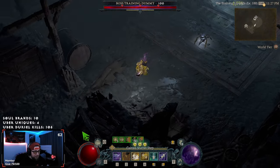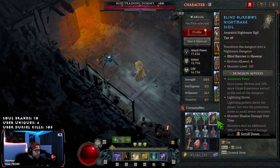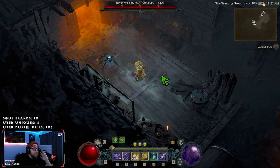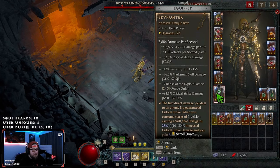This is my Penetrating Shot build, guys. I know a lot of people have wanted to see it and have been asking about it. This is probably the most fun I've had with Rogue since the game launch, especially with ranged skills, and it's really nice to bring in some of the bow uniques that we basically just haven't been able to use because they all sucked. Comment down below, let me know what you think, and don't forget to like and subscribe.